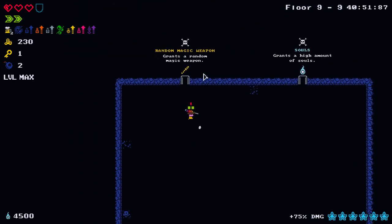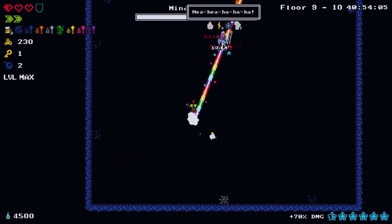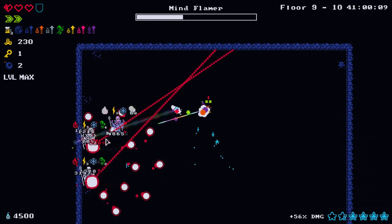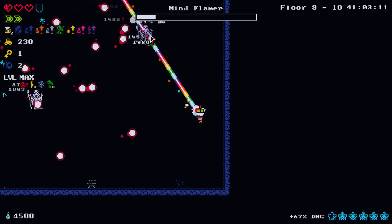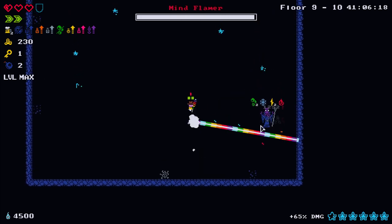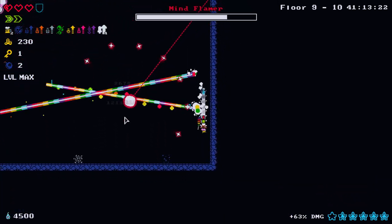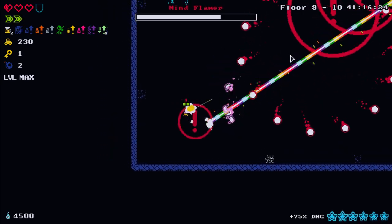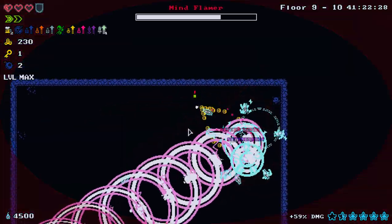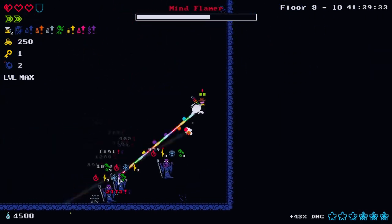Random magic weapon - let's get it. We got the Mind Flamer. It's actually quite easy considering this is the second from last floor. I don't think I've ever died on this guy. That laser attack looks way worse than it is - you can just keep moving. I got hit though - of course, every time I BM.